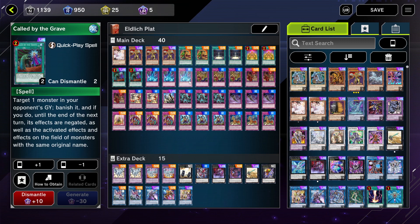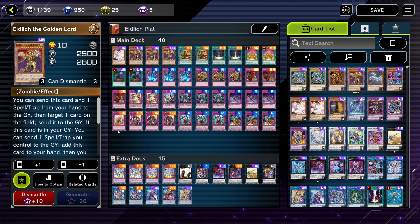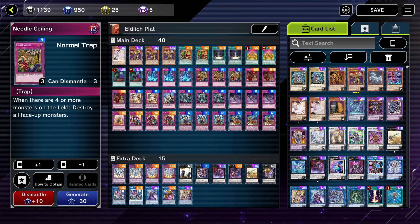Moving on to the trap cards, we're running three Torrential Tributes. These are staples as well — rares, easy to craft. When a monster is summoned, destroy all monsters on the field, which would also include your own Eldritch. But that's great because Eldritch loves to play out of the graveyard. We've also got three Needle Ceilings, which are pretty handy for combos. When your opponent puts more than four or more monsters on the field, it destroys all face-up monsters — just like Torrential Tribute.